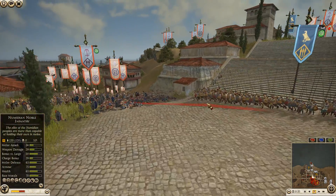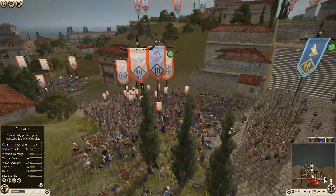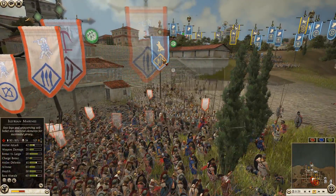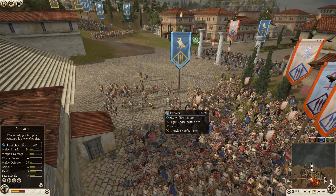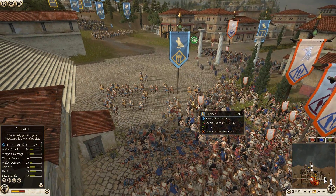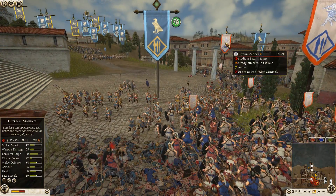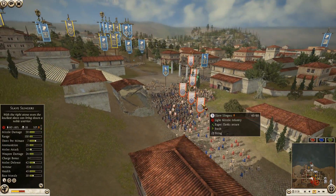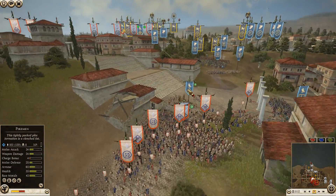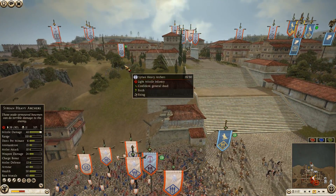I would have brought them all the way around, formed them up, and charged into the backs. The Numidian noble infantry has finished off at least the elephants that were over here, but we still have three elephants remaining with 599 kills — they can still be used. This is tough — I don't know who's going to win. It's definitely in favor of the attackers, but the defenders still have a decent amount of infantry.